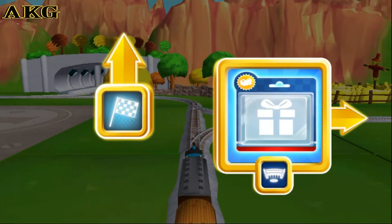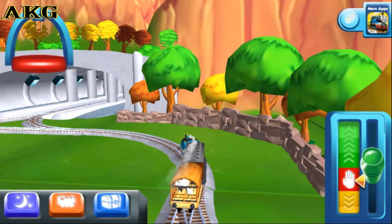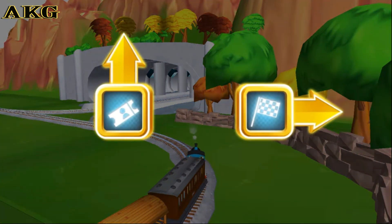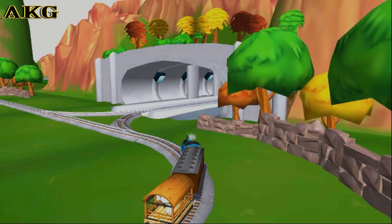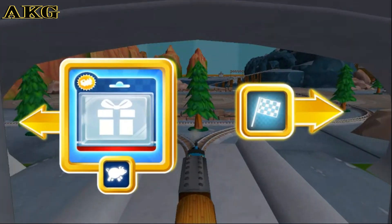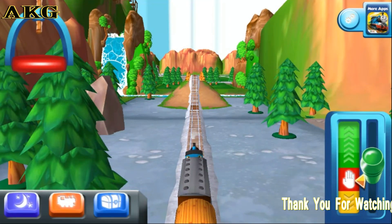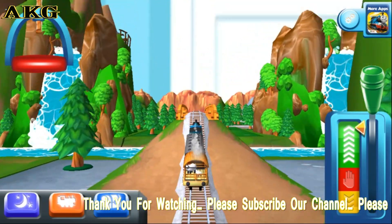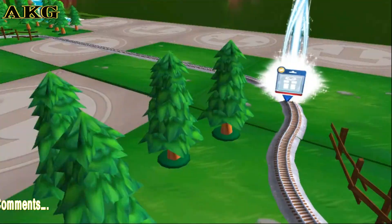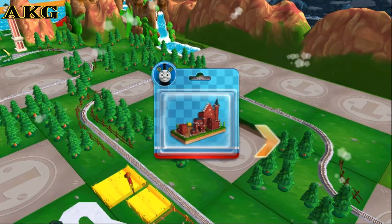Where should we go next? Forward leads to The Lava Quarry, right leads to The Lava Quarry. Left leads to The Pig Farm — the Pig Farm is near, go go! Good job — just slice across it or tap it to open.